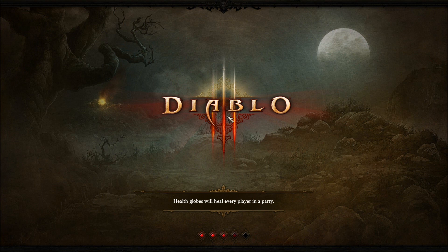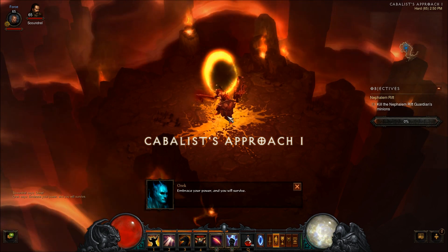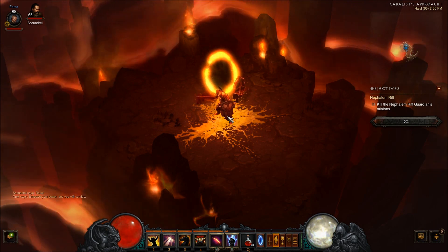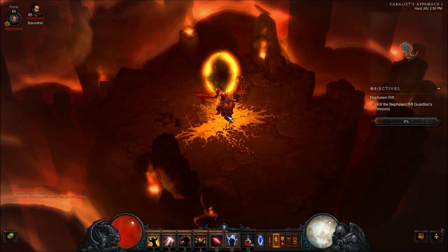I'm going to hop into the Rift. So what is this? This is a randomized dungeon. It's supposed to take 10 to 15 minutes. And when I say randomized, I mean completely random interior or exterior tile sets, random layouts, random monsters which can be from any of the acts. The interior, exterior, layout, and monsters are all randomized from all five acts in the game.